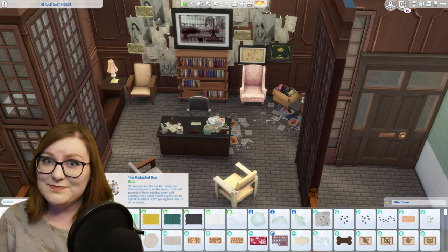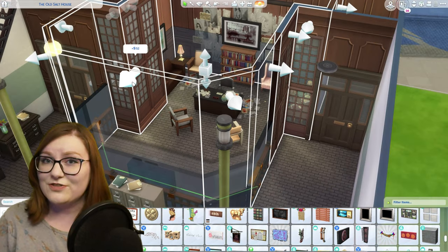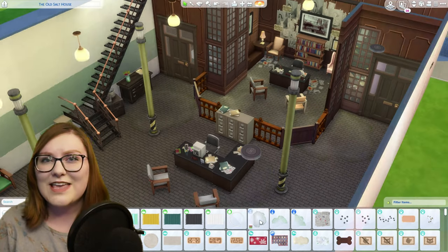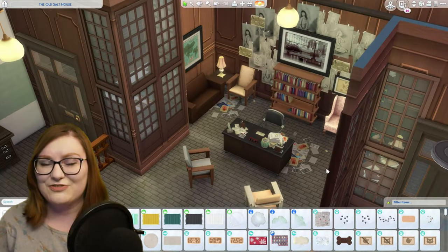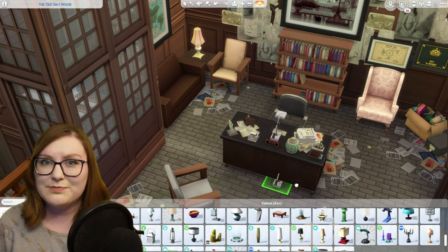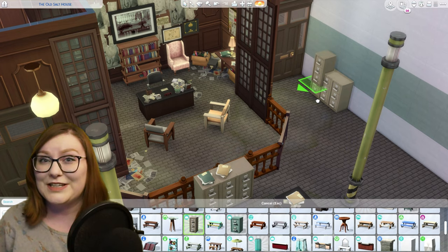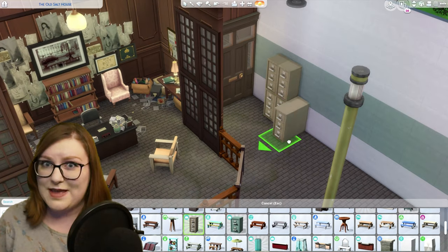To finish off Peter's office I placed some of the redacted rugs from the Strangerville pack, which kind of looks like a bunch of papers scattered all over the floor — I really like using this rug on builds that are supposed to look messy and grungy. I also used the grunged splat rugs, also from the Strangerville pack, which makes the floor look really dirty and stained. I believe that one is from the debug menu.